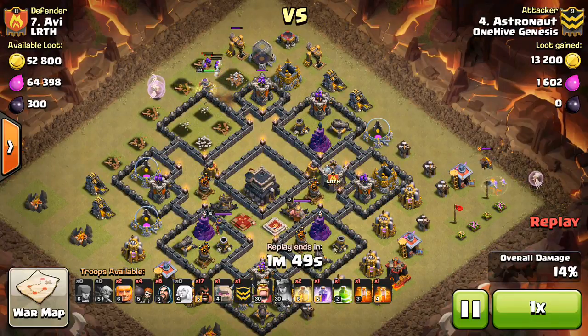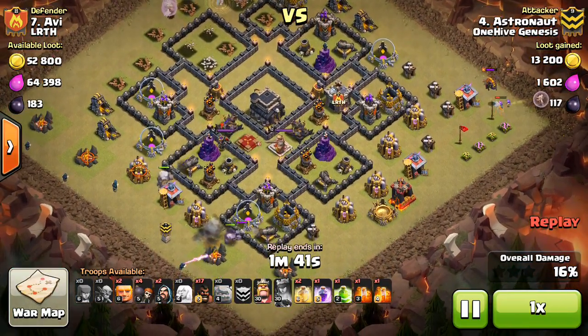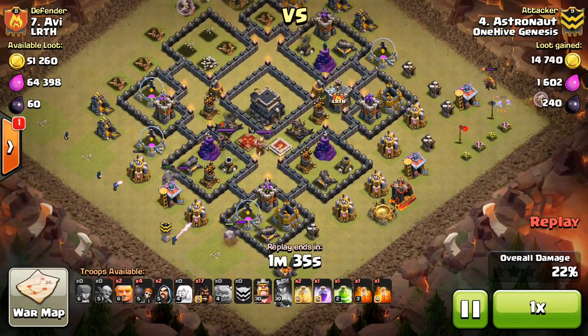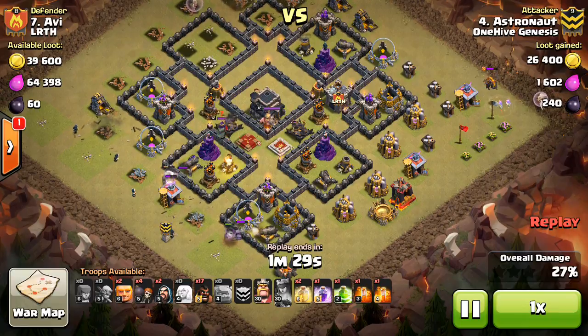He funnels her up top there, has to pop the ability because she does get low, but not a big deal — no CC troops to deal with, so using the ability doesn't cost him that much. Coming in at the bottom here with two Golems, backing up with Wizards. Has a Jump Spell to let everything in. Has a Wall Breaker in first, and then uses the Jump Spell, letting that funnel get developed for his King to make sure he doesn't walk.